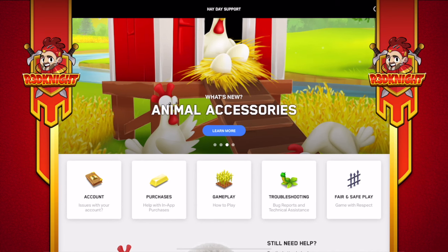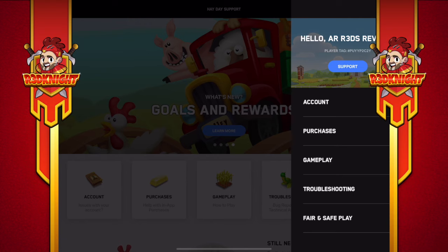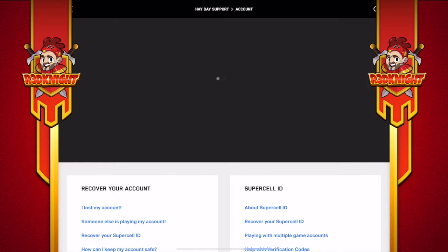If you're looking to recover your farm — which is the case for Facebook players — it's actually very easy. You've got a couple of options: you can go through Account Issues, or look up in the top right-hand corner where there are three little straight lines — press that one. When you press those lines it comes up and says hello, shows your farm name or account name, your player tag, a support icon, and categories including Account, Purchases, Gameplay, Troubleshooting, and Fair and Safe Play. To recover your farm you need to go into Account.